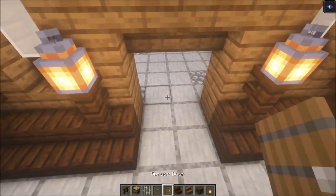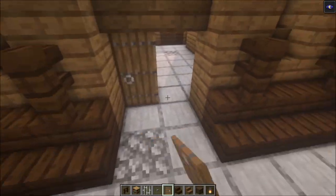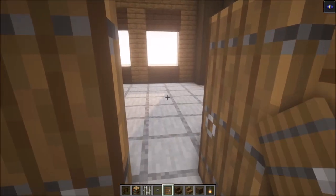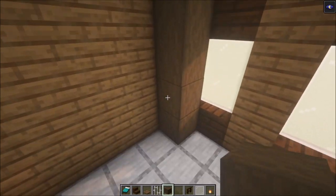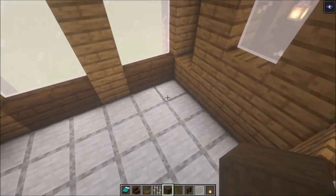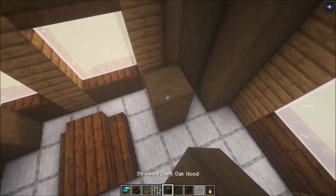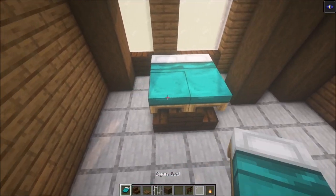Add some spruce doors. After that, decorate each room — all the rooms are going to look exactly the same. The first thing for each bedroom is to add a row of dark oak wood like this, then add the bed here. Have some dark oak on this side and on this side. For the bed, add two stairs like this, then one more wooden row, then add some cyan beds on top.